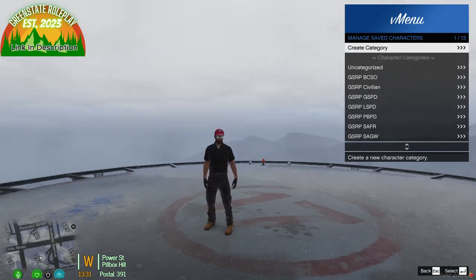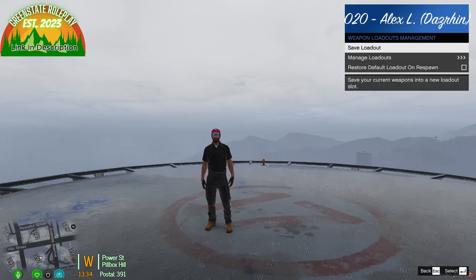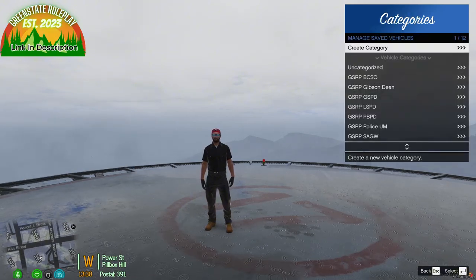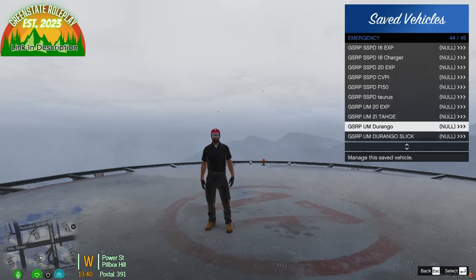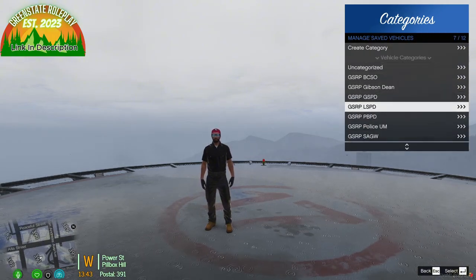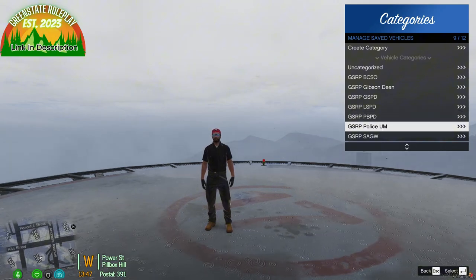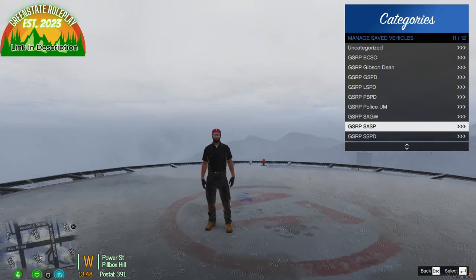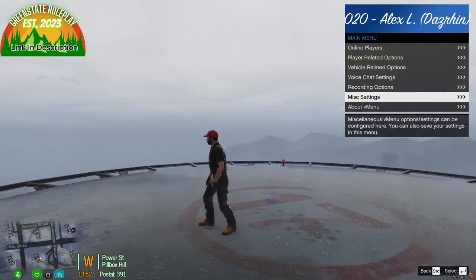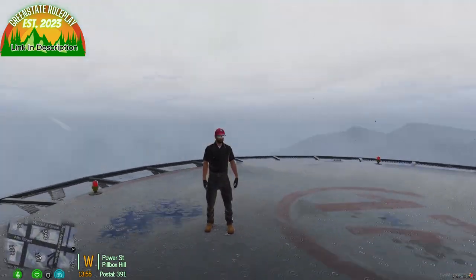You also get the same category system for vehicles — you have vehicle classes and vehicle categories, so you can find all your vehicles in one place. You can see BCSO, Gibson Dean Police Department, Los Santos Police Department, Pulido Bay Police Department, unmarked vehicles, IFC, game warden, state police, and PD. You can also now see online players. Pretty awesome overall.